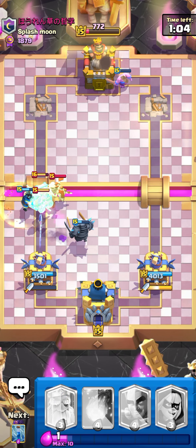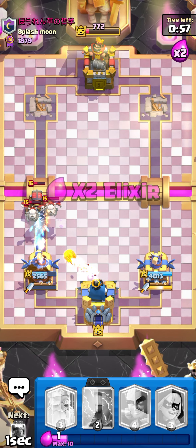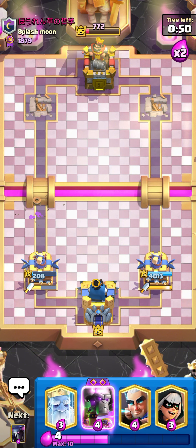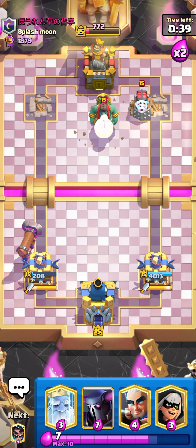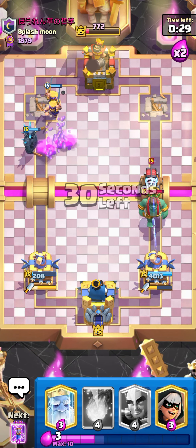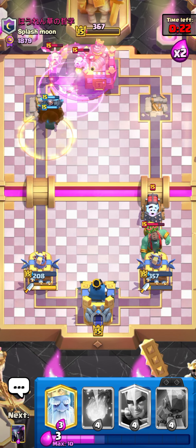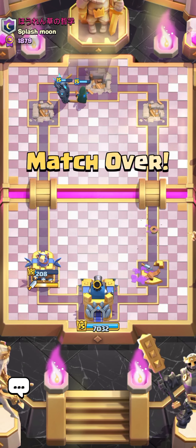Let's go for pikka down low. His tower is so low. I can fireball this. I need to go for three crown guys. Let's go for three crown — I don't think he can stop it.